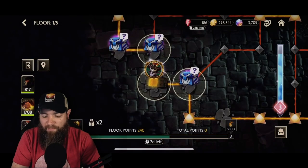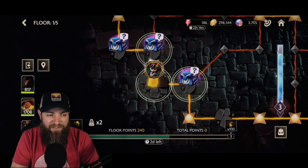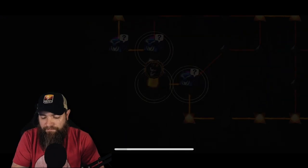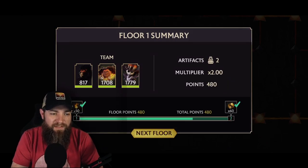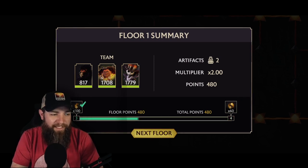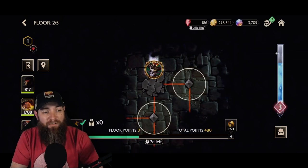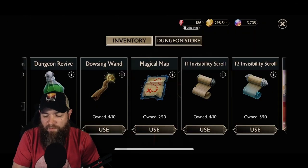Before moving on, note the dark green bar at the very bottom — that shows the points earned in this dungeon so far. They haven't been stashed yet; you need to complete the floor to lock them in. Let's confirm and move to the next floor. You can see the 2x multiplier is taking us up multiple milestone levels at once — we went from Level 1 all the way halfway through Level 3.